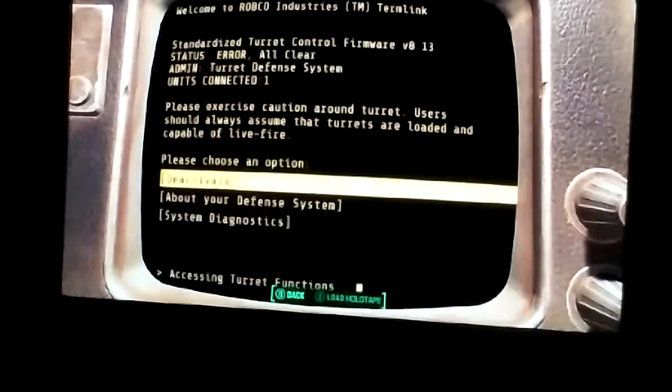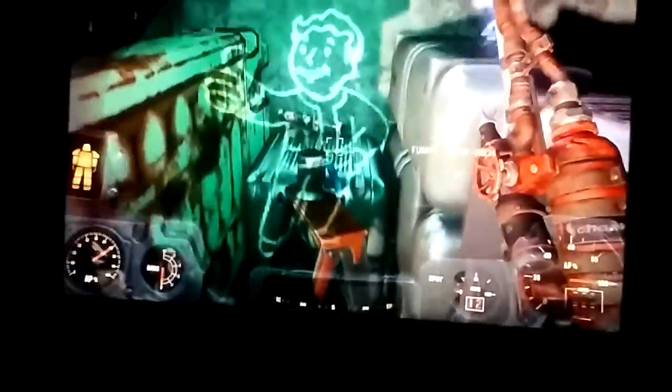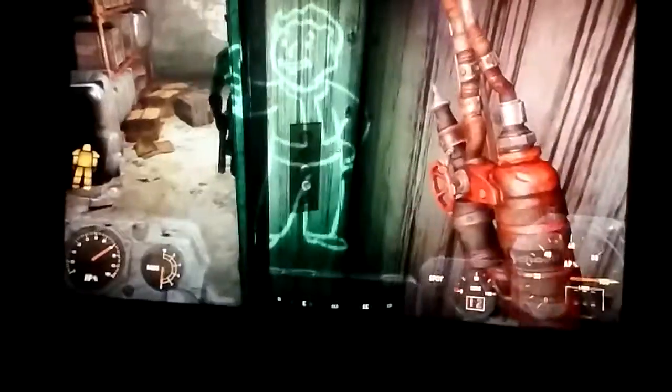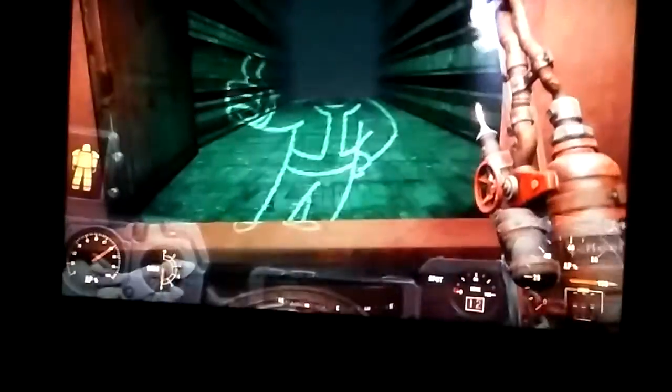There we go — turret control! Why didn't I do that sooner? I guess that shuts down the turrets. This kind of looks like a mirelurk — those are like irradiated mutated crabs that have a shell on their back. But I'm just overpowered. Wait, what the heck is that?